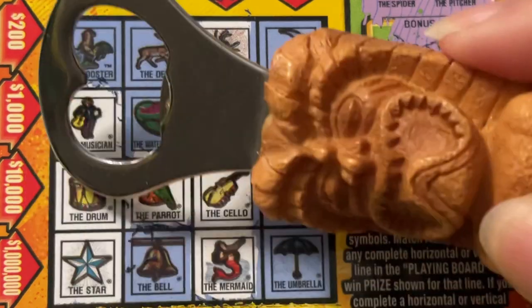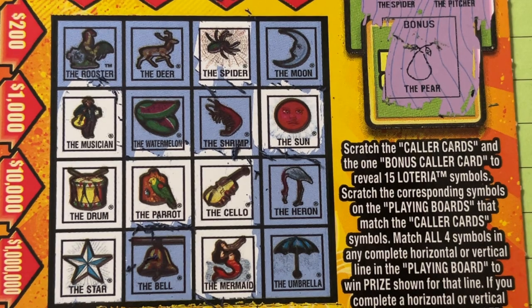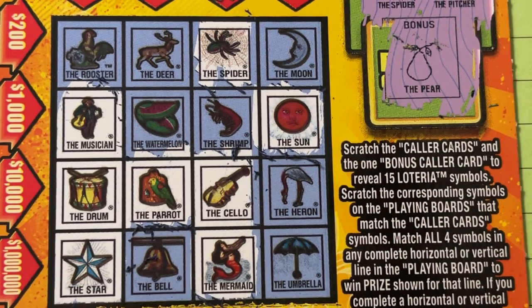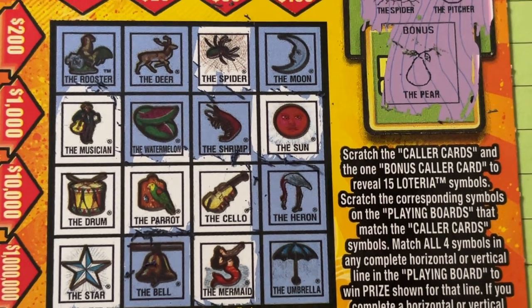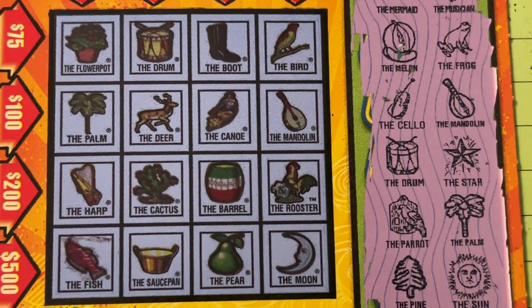Doggone it, I was hoping we were gonna get something — we were getting close. The rooster would have been nice but we didn't even get him. We gotta go up and play the other one. The pear — was the pear down there? No, not even there. All right, let's play the other board.